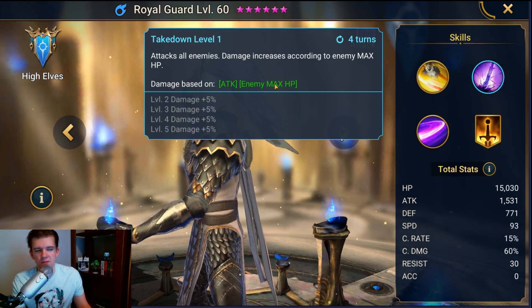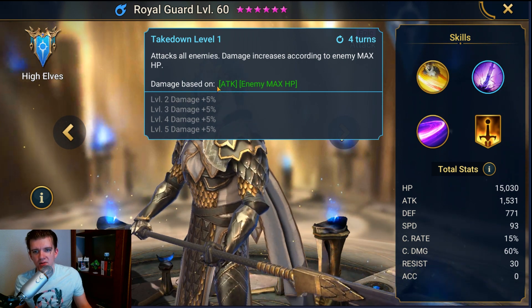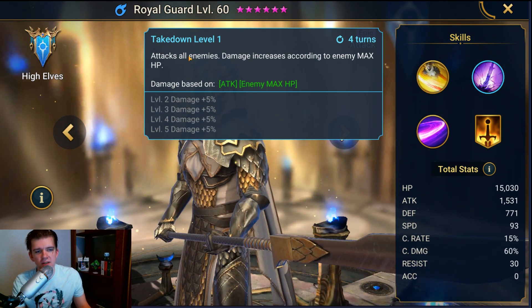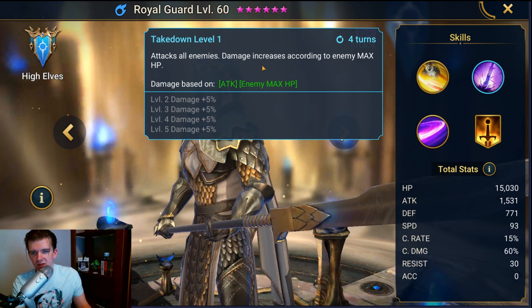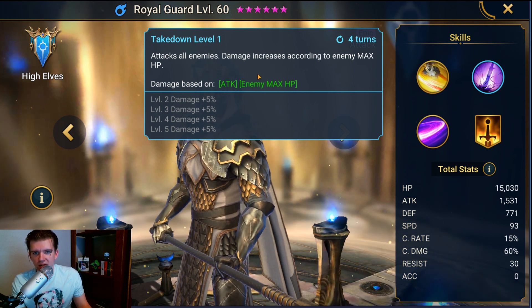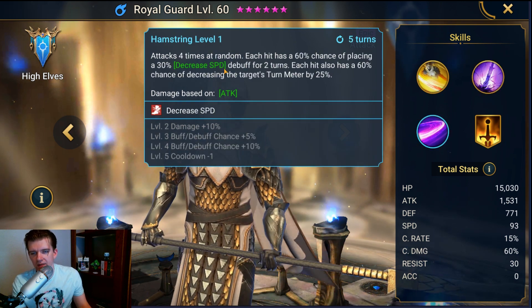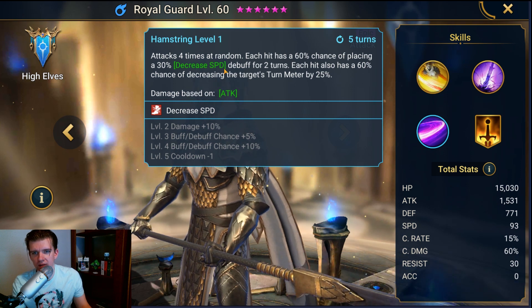His A2 is Takedown — attacks all enemies and damage increases according to enemy max HP. It says damage is based on attacked enemy max HP, but from my experience trying to stack a ton of offense on him, it does almost nothing. Even with a ton of offense you barely see a difference, so I highly recommend not bothering with offense when building this guy.